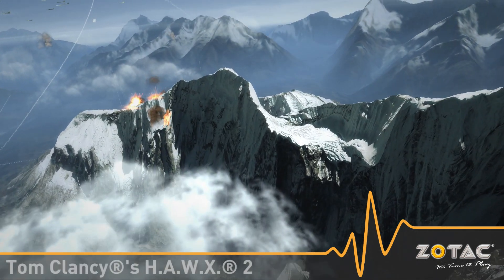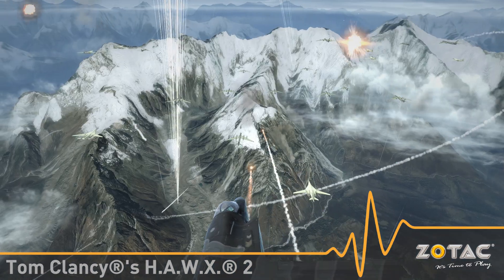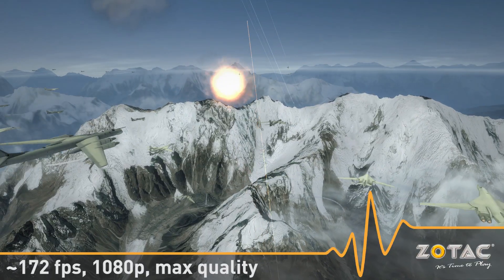Tom Clancy's Hawks 2 launches later this month, but an early benchmark was released. The game uses a lot of hardware tessellation and looks stunning on the GTX 580. You can expect around 172 frames per second at 1080p with maxed out quality settings with our GTX 580.